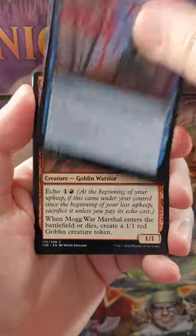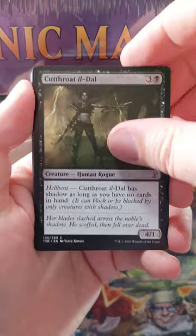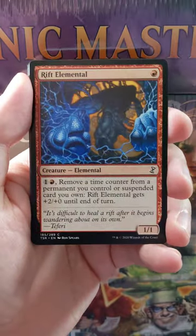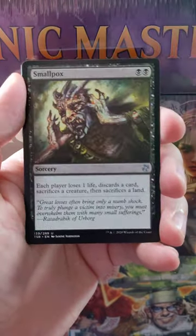You always get the retro card at the end as well. There's a Logic Knot with the new art, which is very cool. Mog War Marshal, Nantuko Shaman, Cutthroat Ildal, Banalish Cavalry, Raffy Trapper, Rift Elemental, Sinew Sliver — good ol' Slivers. Who doesn't like a good Sliver? Penumbra Spider.